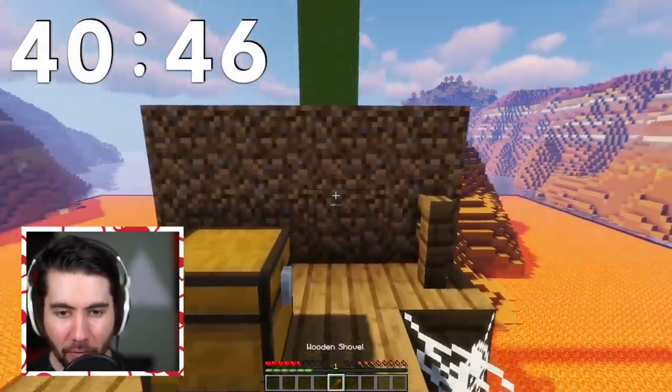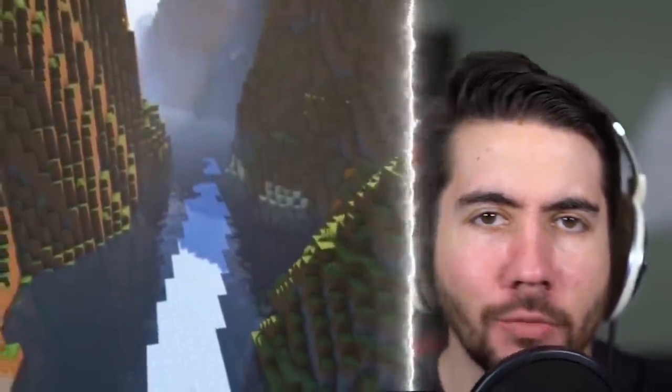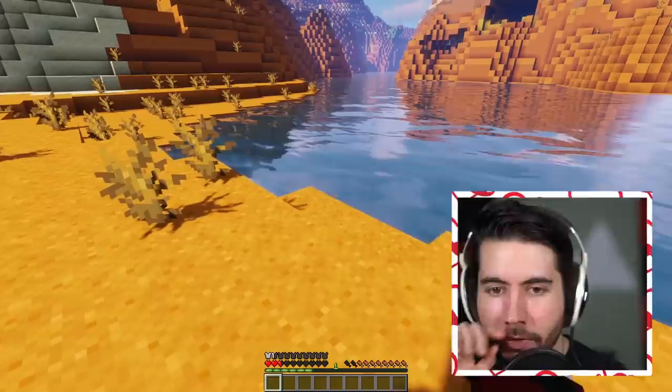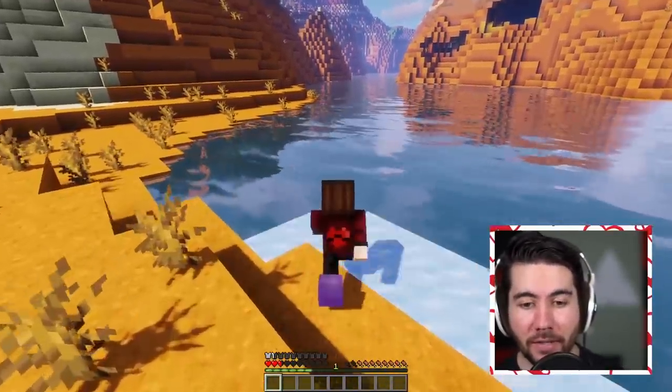Our first chest gives us a shovel, and that's perfect because we've got some dirt. Apparently the best way to travel in Minecraft is using frostwalker boots because oceans and rivers are now so big. I feel like this is not true, so we're going to walk across the river with frostwalker boots and see what this does.